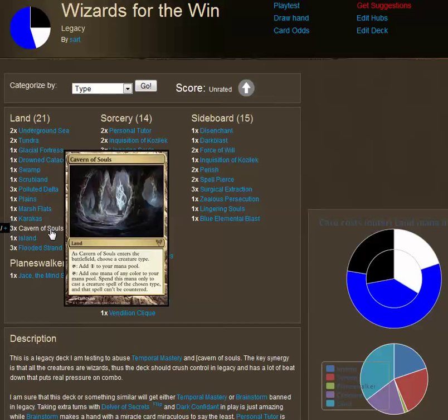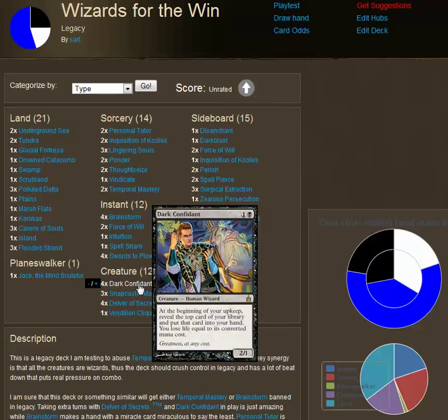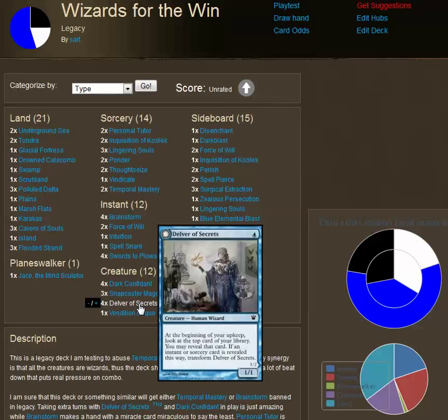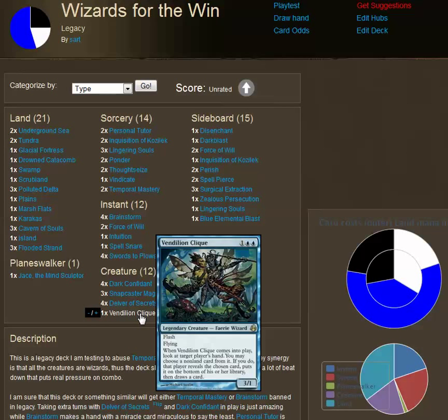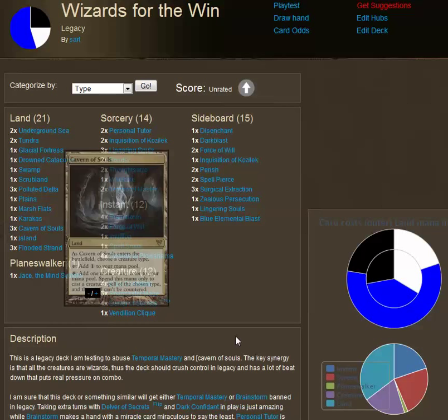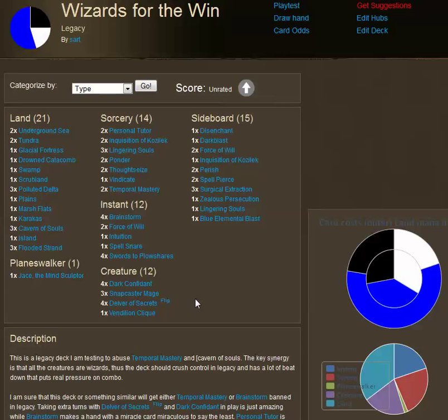Wizards had mentioned that this was supposed to negate some of the power of Snapcaster Mage, but I think what they've actually done is severely increased the power of Snapcaster. I named the deck Wizards for the Win because Dark Confidant is a human wizard, Snapcaster is a human wizard, Delver of Secrets is a human wizard, and Vendilion Clique is a faerie wizard. So with Cavern of Souls, I simply name Wizards and all of my creatures are now uncounterable.